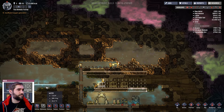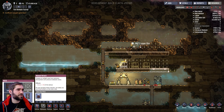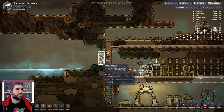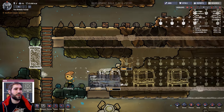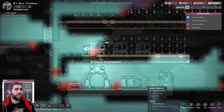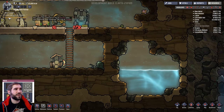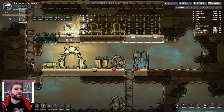We really don't want to be supplying oxygen to this entire area on the left, not right now at least. So let's lock off an airlock before we run out of everything. We're doing alright still - the game's been lenient so far, although it is giving us a heads up: insufficient oxygen generation.